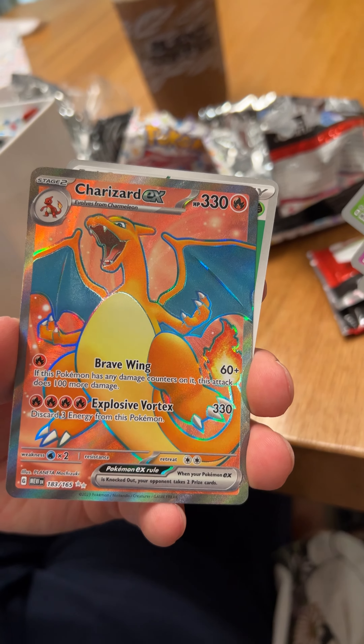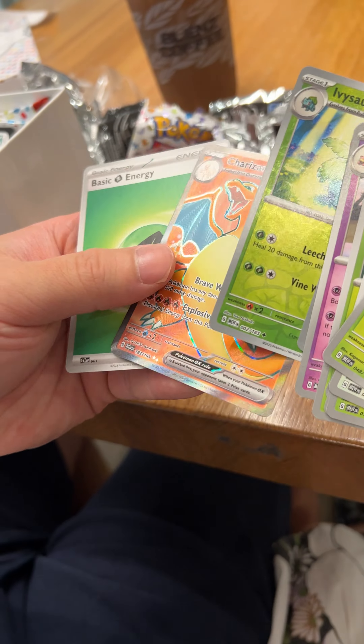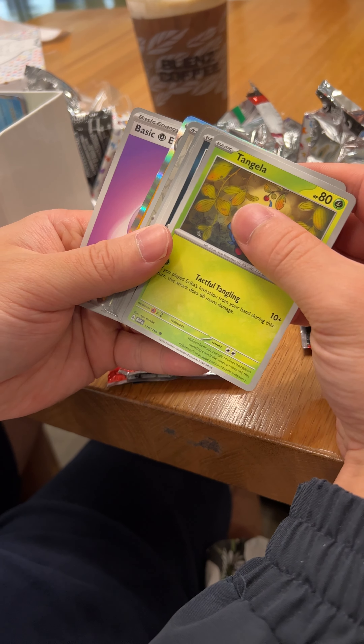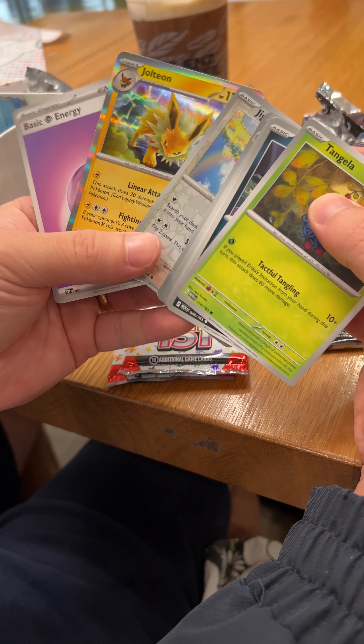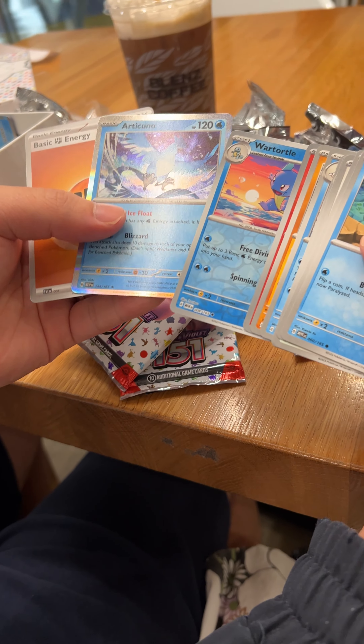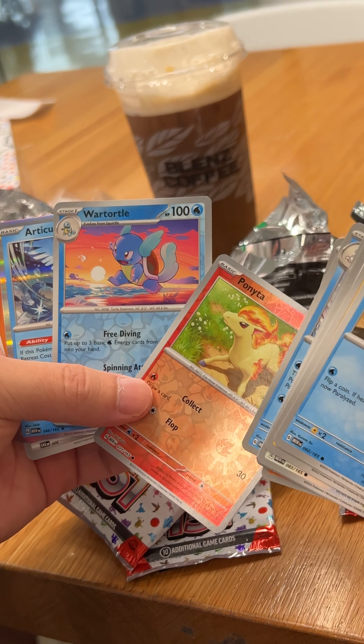It's super clean, the orange is very orangey, like a peach orange — it's like a peach color, super pretty. Next pack: just a regular holo Jolteon and two reverses. Oh, Arcanine holo! We got a regular Wartortle reverse.